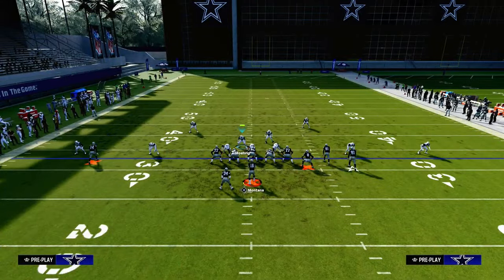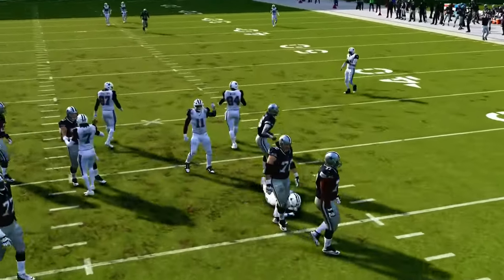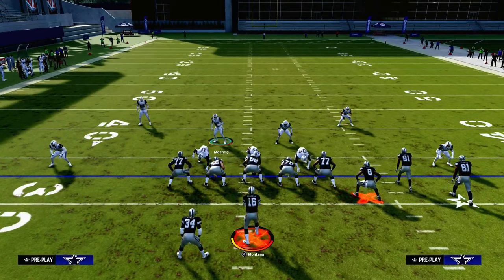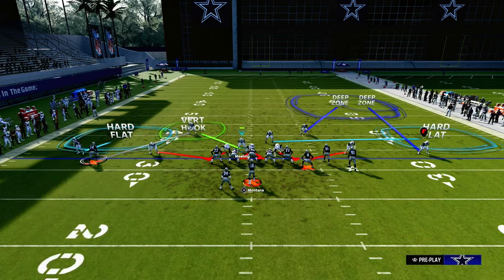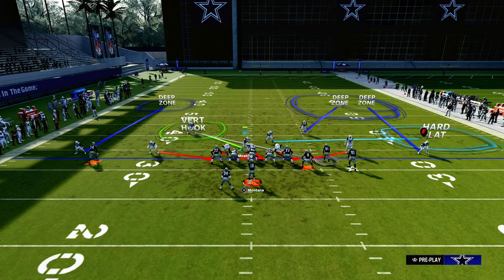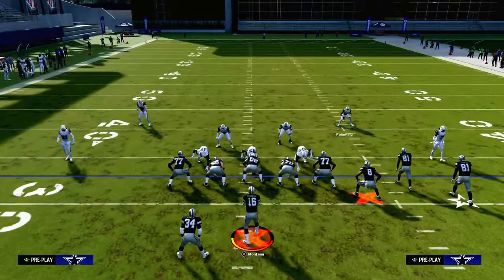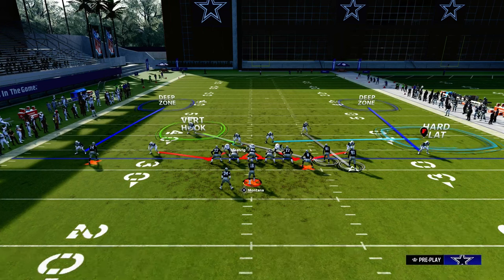Let's say they run a setup that looks something like this — off the snap, your user has to take the running back, so the post is going to be open, but we're banking on our pressure to delay the read a little bit. There are a ton of other ways to defend bunch, but I think this is one of the best ways if you want to run zone coverage. You can do the first setup, or use cross man to take away the crossing route while staying in outside quarter. With the slot cross-manned, the slot streak isn't as big a concern, so you can man up on the circle receiver in the bunch for a pretty balanced defense.